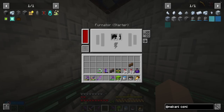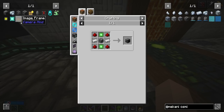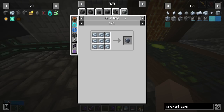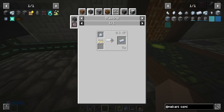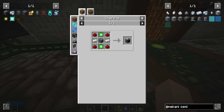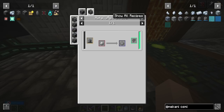You might wonder why we need the Metallurgic Infuser — we need it to make other things, like the Enrichment Chamber, which lets us get more ores out of our ore. Three chunks turn into four dust, and you smelt the dust into ingots. To get the Enrichment Chamber we need a steel casing, requiring an osmium block and a steel block. Steel is made by smelting steel dust, which comes from the Metallurgic Infuser.